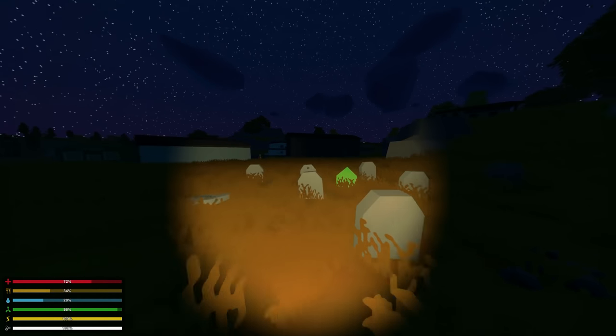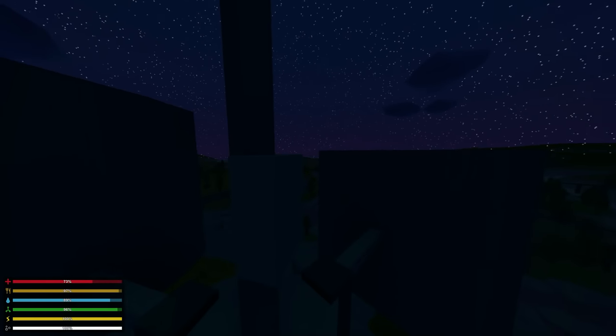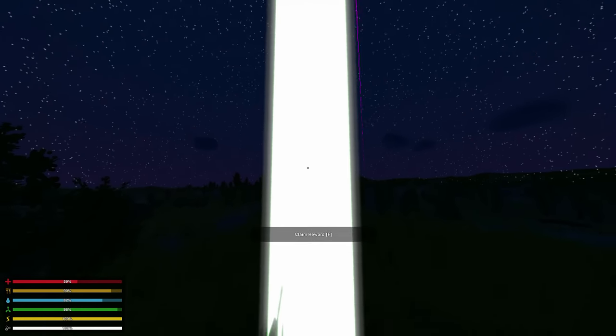Lastly, go to the graveyard in Yekotiver. Place the soul crystal there to collect souls for the eastern tower. Once you've activated all three, all three beams meet in a central location to create a massive vertical white beam just south of Moscow. From here, I think you know where to go.